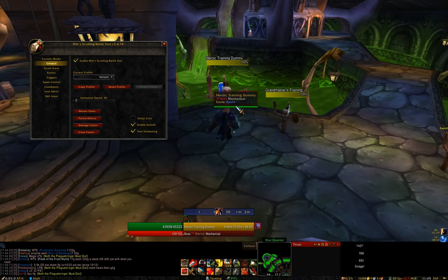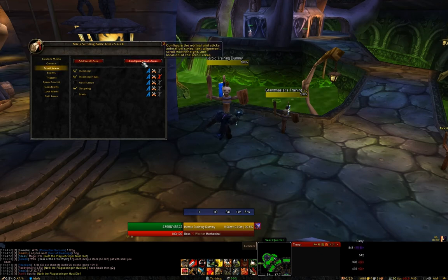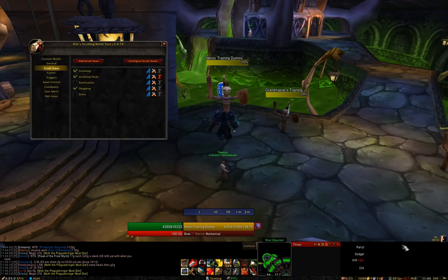You may like seeing the big crits, but in reality it doesn't really matter — you're hitting your buttons and doing your rotation properly, so you only really need that information to glance at or look back at later. I set it up with three different areas. If you go to configure scroll areas it'll show you the outlines — outgoing damage shows up here with yellow hits for special attacks, incoming damage is here, and heals go here.